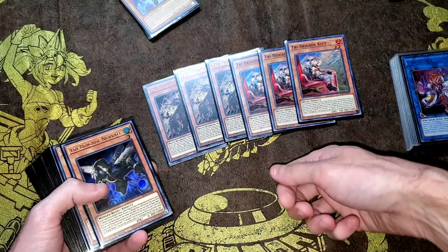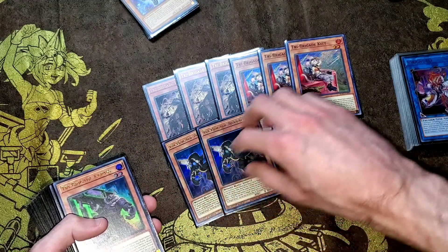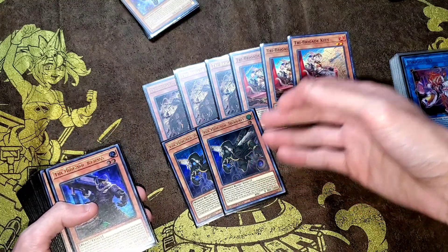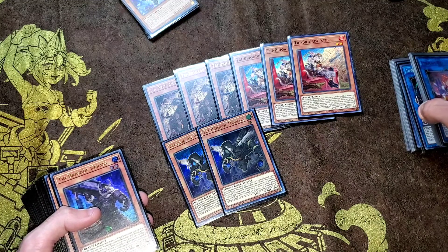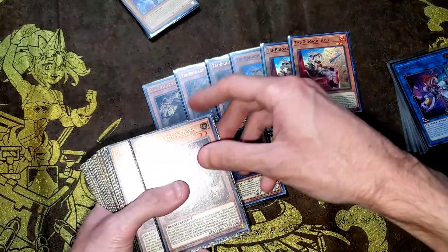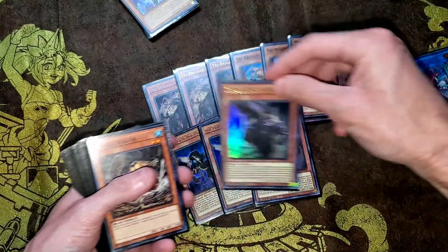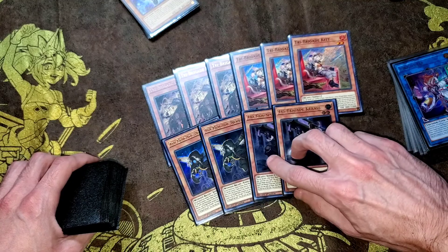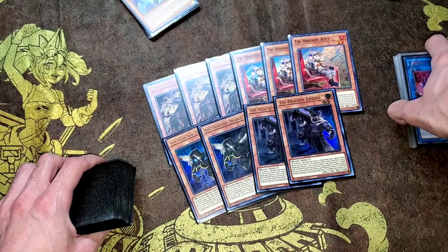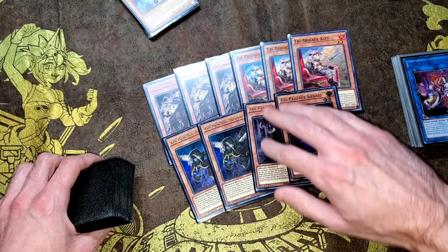Fractal either has to be in hand, on field, or in graveyard. Two Nerval — you don't want three. You don't want to see this in hand as often. If you do, you want to be able to special summon it by other means, via Fergit or something. You want two Nerval for follow-up. Two Karaz, because obviously it special summons, and it's just a nice easy card to get on board and facilitate your Sprite plays.